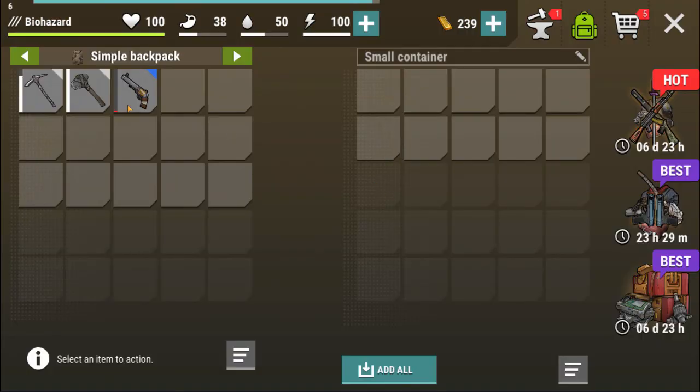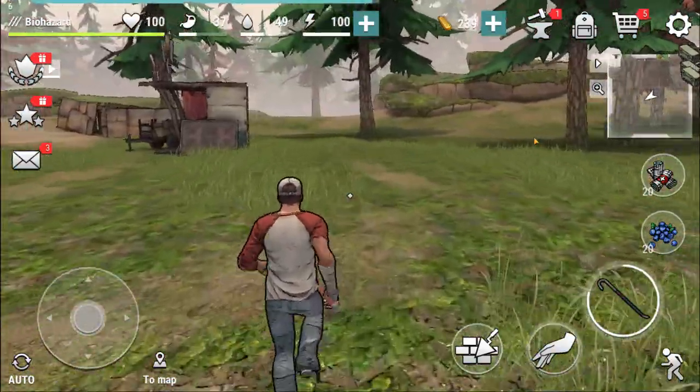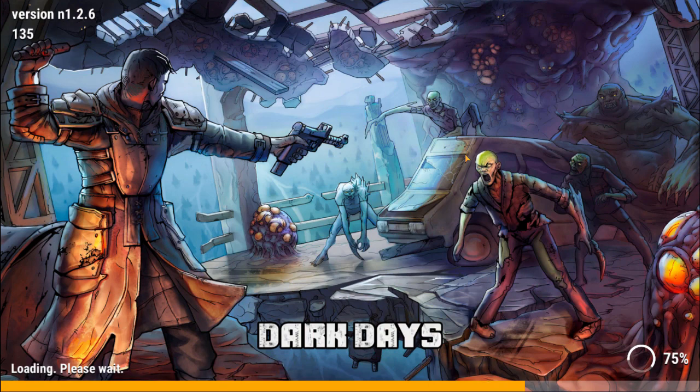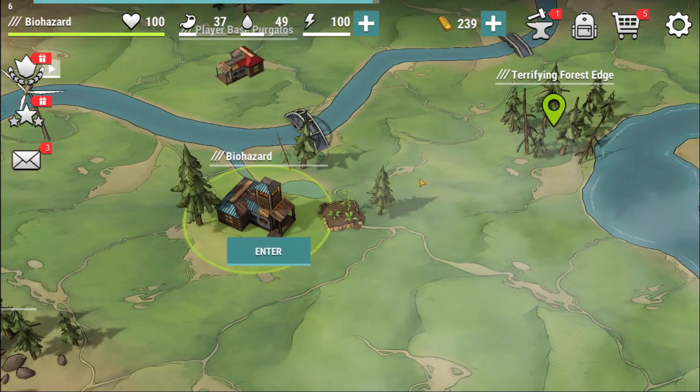We should be getting more energy when we're sitting in our hideout, and we're currently not. So I'm going to go get one of the areas — they don't really tell us where to go next. I'm guessing you can just go back to the same area, or there's the other ones. You should be replenishing energy especially during the crashes, because it's going to replenish energy when you're not actively playing.